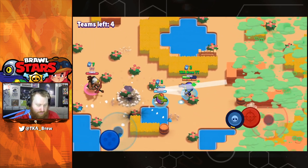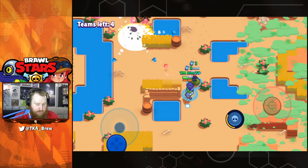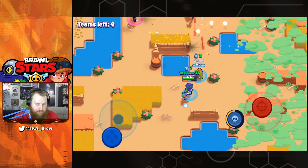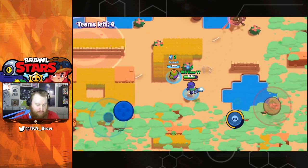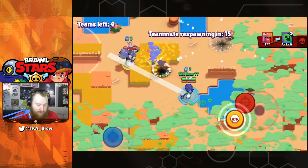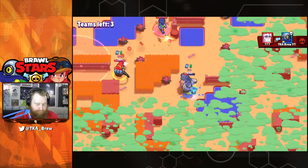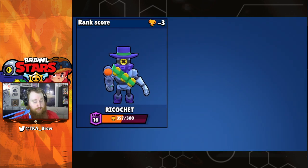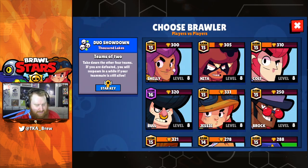Seven power ups — he can hit so hard right now. We do not want to deal with these guys at all, but they're coming — they found their next prey and they're hunting us. Sometimes you just get pinched in the corner and there's nothing you can do about it. We only lose three trophies, so let's bring somebody else in.